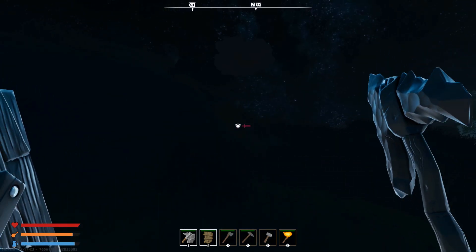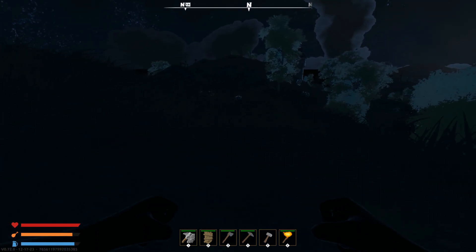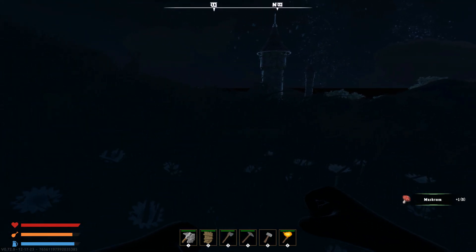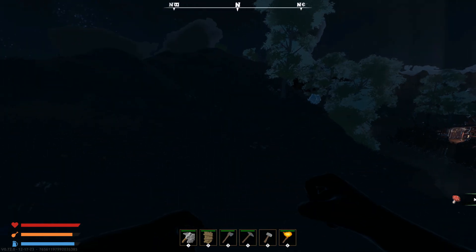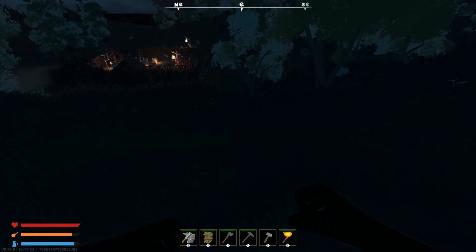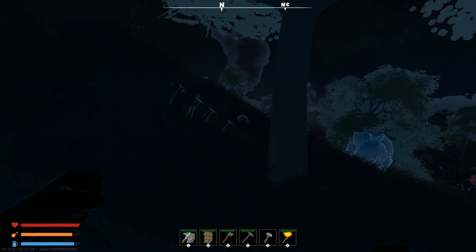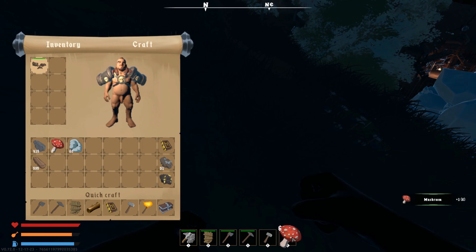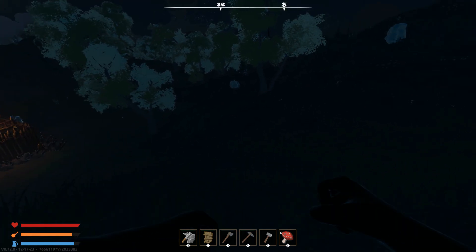Some animals here are faster than me, so I'll ignore them — once I have a ranged weapon I could farm those. Over here we have a point of interest: a goblin fort on the right, and a goblin-inhabited tower on the left. These points of interest are good sources of items — gear, food, armor, all kinds of different things.